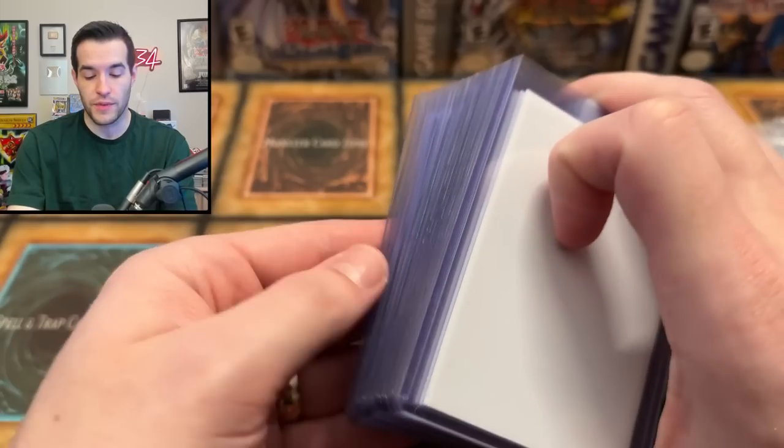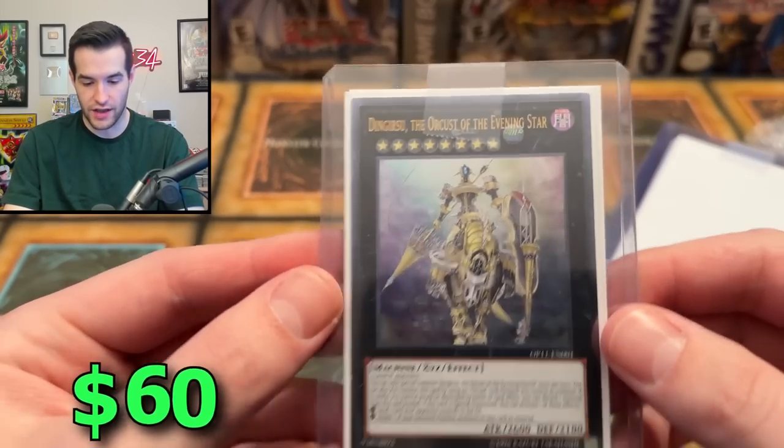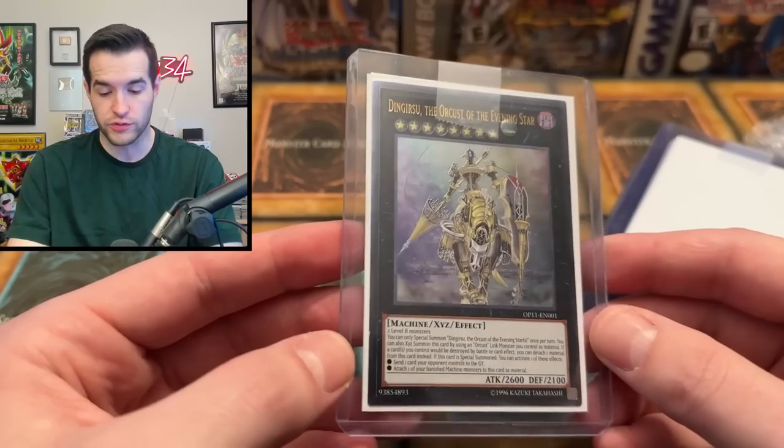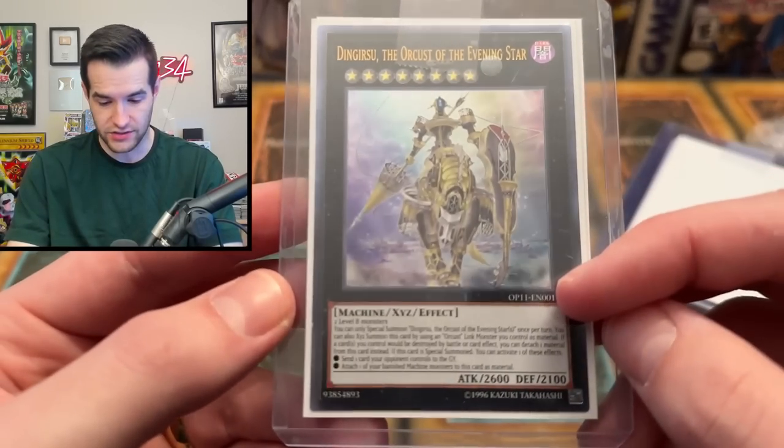If you guys know me, you know I don't really like 2018 very much, but there is a nice card. Gearsau, the Orcust of the Evening Star — still a pretty strong card, an Ultimate Rare from OTS 11.